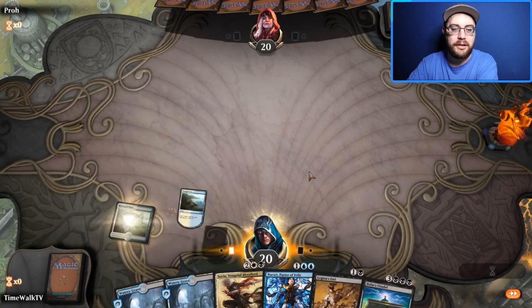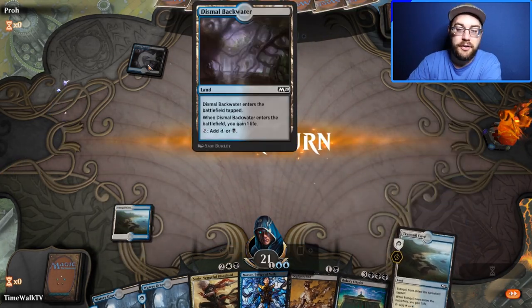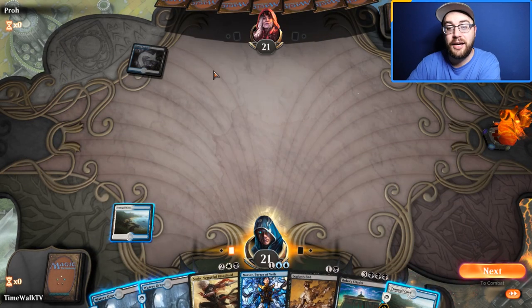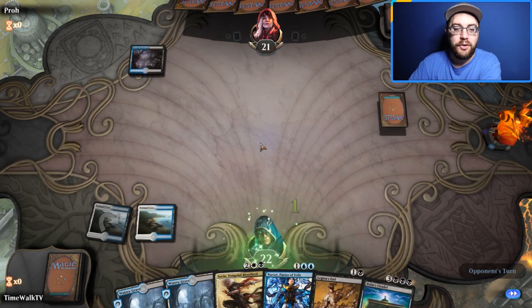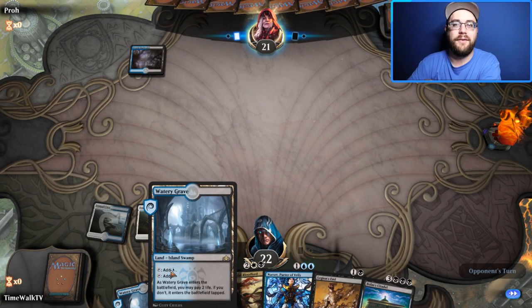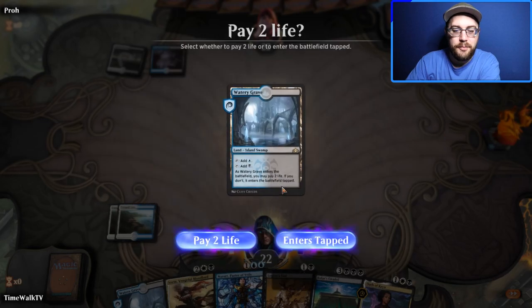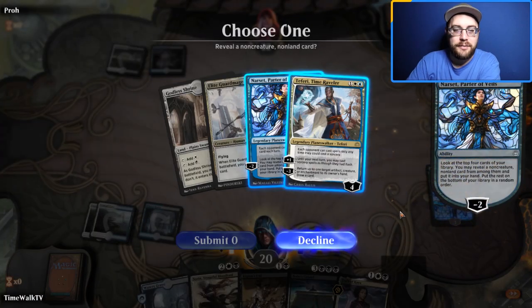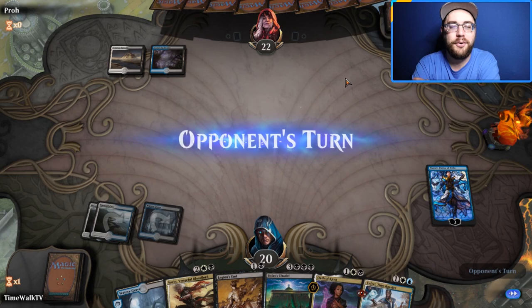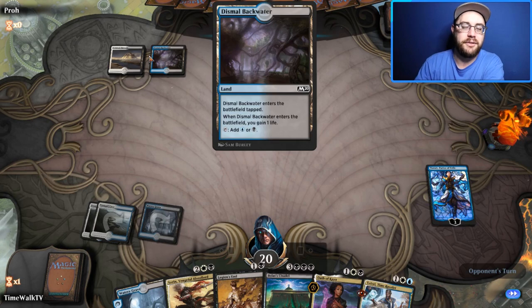We play a Tranquil Cove and gain a life. Our opponent has a Dismal Backwater so they could be blue-black, Esper, or Sultai. We draw another Tranquil Cove, then play Watery Grave — shocking in — and drop Narset. We minus Narset and grab ourselves a Teferi. They've played a Scoured Barrens and a Dismal Backwater — looks like they're Esper.